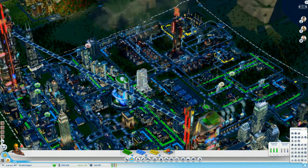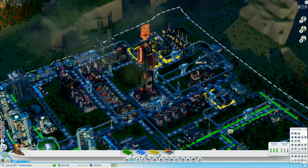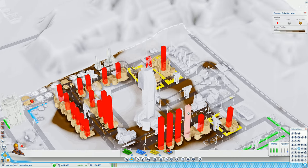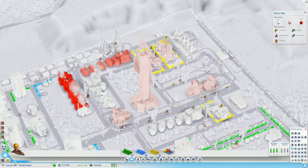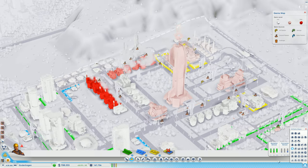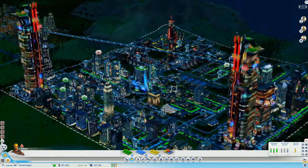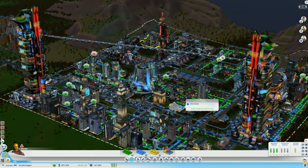Thank you guys so much for watching, I hope you enjoyed this episode. I hope you learned a little bit about the ground scrubber - I'm still figuring that thing out as it's sucking the pollution out of the ground. It really helps with the germs - as you can see around here, barely any germs here already, it's better. We're getting there - people are not gonna be that sick anymore. We'll see each other in the next episode. Thanks so much for watching, I'm Weasel, I'm out - hope to see you around, bye bye!